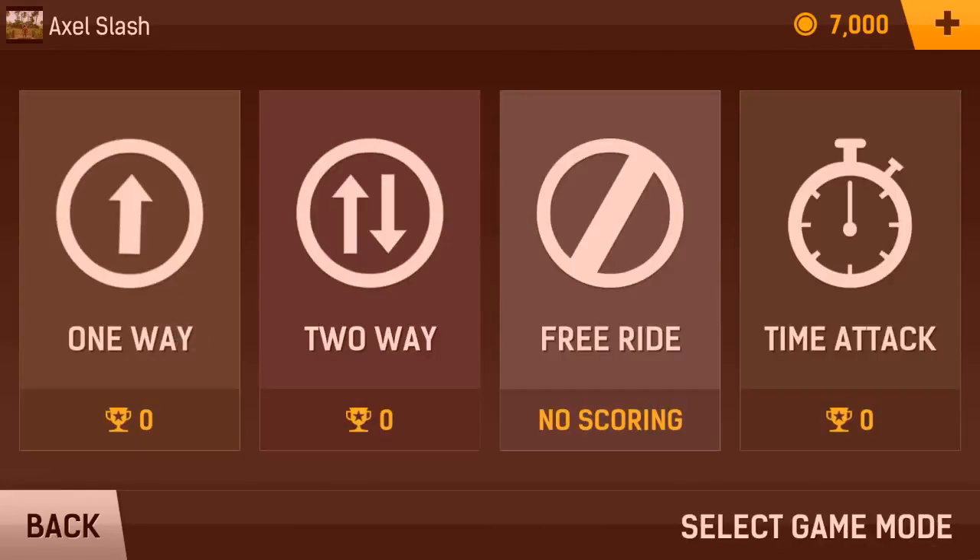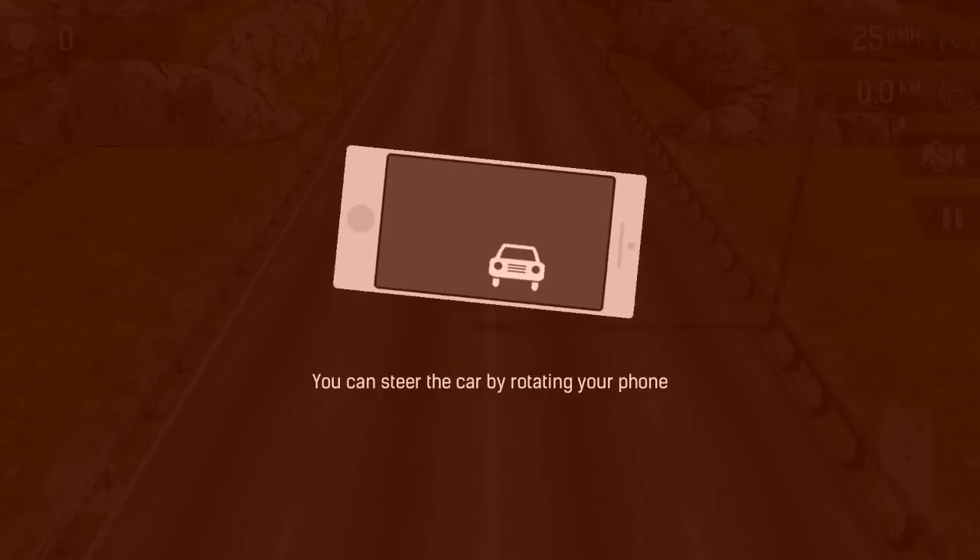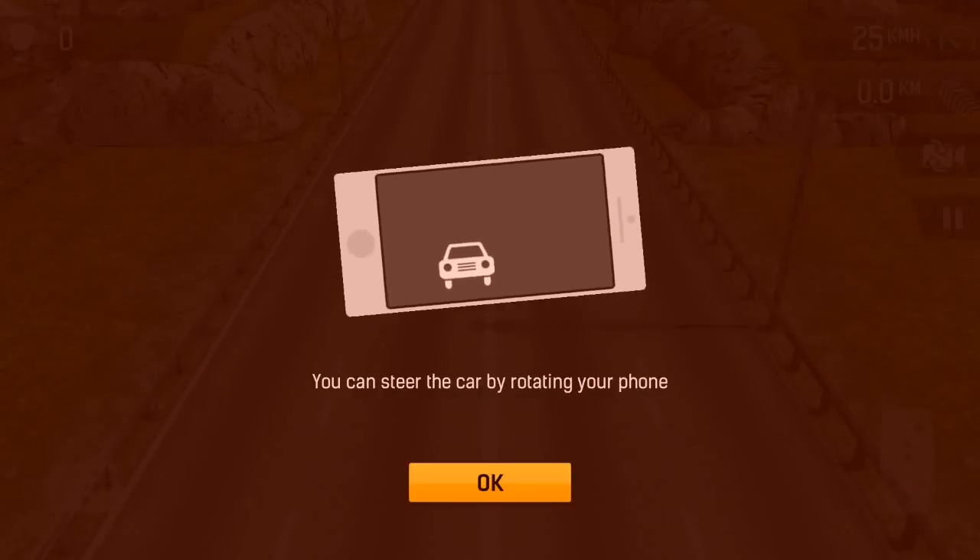We can race in a village it seems. There are different kinds of game modes: time attack, free ride, two ways, and one way. Brake on the left, gas on the right — got it. Steer by tilting the phone. Got it.